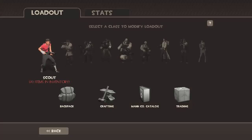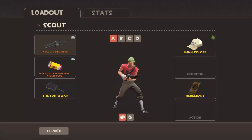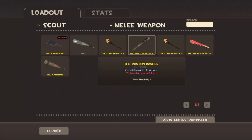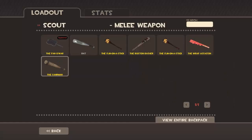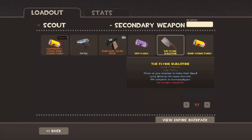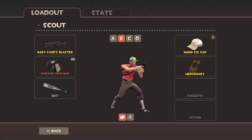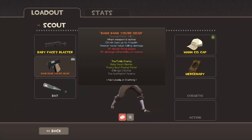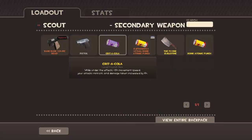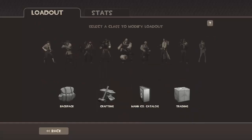I'm gonna be listing off my loadouts. For Scout, I have the default scatter gun. I usually go with the sandman for melee, but I always go with Bonk. Sometimes I'll go Flying Guillotine, sometimes Crit-a-Cola. For the secondary, I've got the Pretty Boy's Pocket Pistol, but sometimes I'll swap that for Crit-a-Cola or the Baby Face's Blaster, or even a Force of Nature.